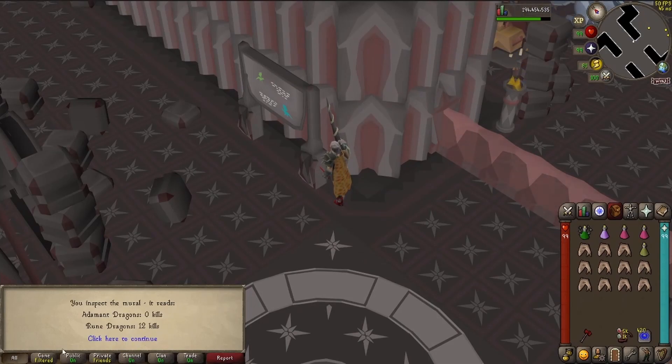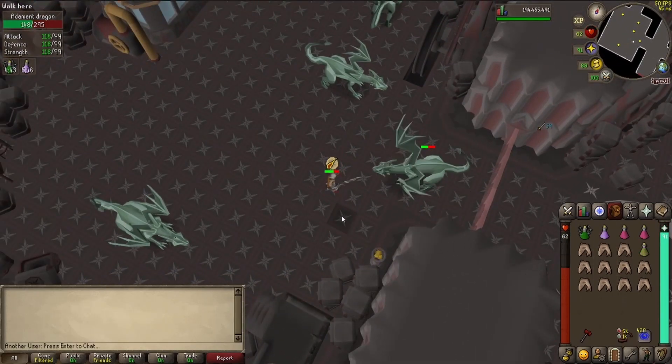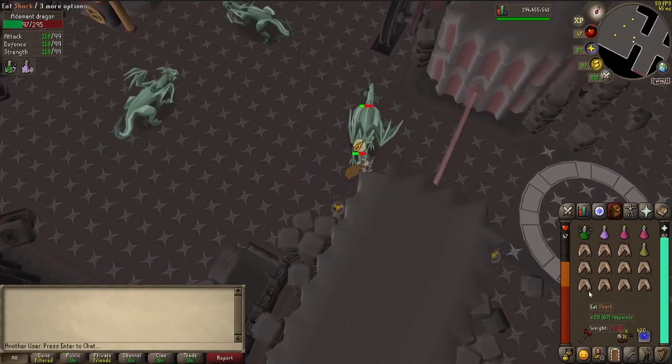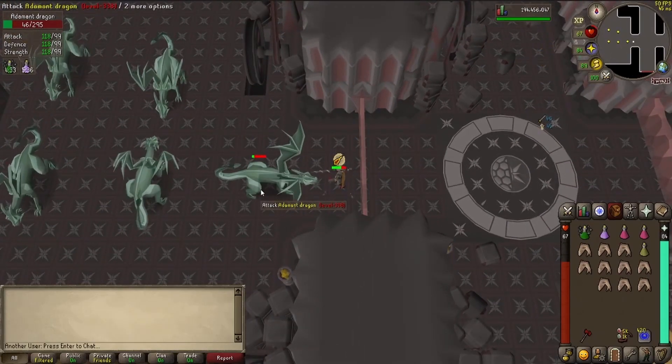I've killed zero adamant dragons before. I read the wiki and they only have one attack I need to watch out for, so it should be easy. I'll bring you along for the first few kills so you can see what I'm about to go through for 10 hours. There's the poison attack - whoops, I need to move farther away.